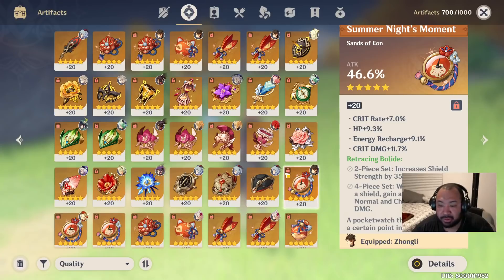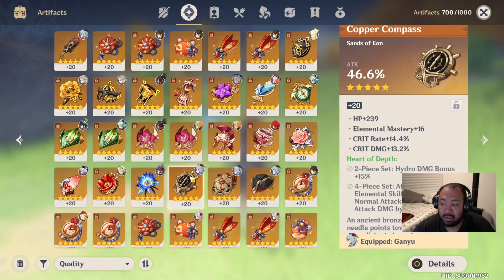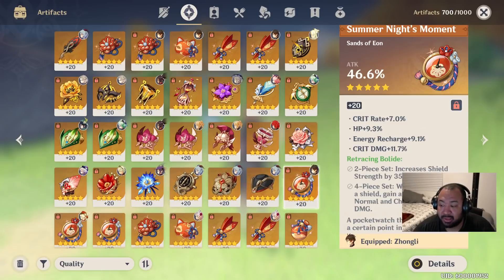In terms of more questionable builds that I'll definitely have to test before recommending, those include Bolide and the Ocean-Hued Clam Hydro set. These sets increase normal and charged attack damage; however, depending on what constellation you're running, Xiao — if his kit stays the same — will either be plunging all the time or mixing plunging and dashing. If you're doing a mix of his abilities, Anemo bonus damage is going to be more important than focusing on normal and charged attacks. But again, this is something we'll have to test when it all comes out.